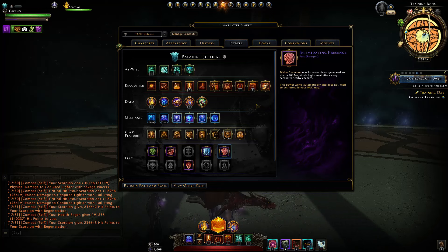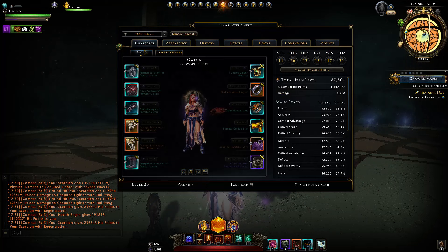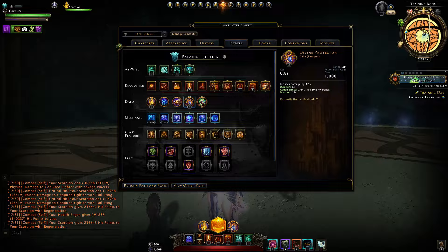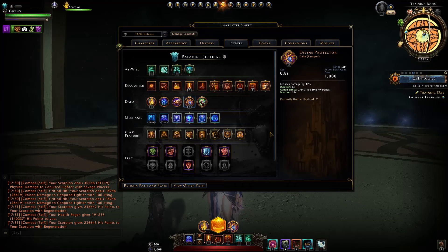We'll talk more about Intimidating Presence when we go to feats. For daily powers: Divine Judgment mainly at the beginning of a boss fight to make sure we're retaining threat. If you're in a coordinated group with an artifact call, use it during the artifact call to ensure it gets all those damage buffs. We combine this with a gear piece with the Manticore's Bite bonus — when we use the daily power we deal 50% of our hit points in damage back to the attacker, giving us even more threat. Our other daily power is Divine Protector for survivability, especially needed in the new trial to survive tank busters.